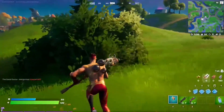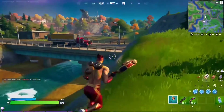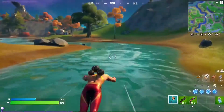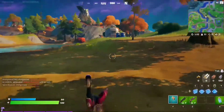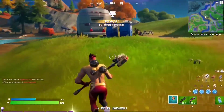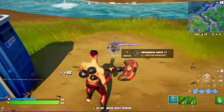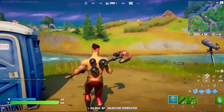We're going to go destroy that trailer over there. We don't need to take any unnecessary fights - we are here to guide people through these quests. Let's go destroy this RV and see if it gives a mechanical part. It did - that's mechanical part number five, and there it is: 24,000 XP. Easy - that's all you have to do to complete this quest.